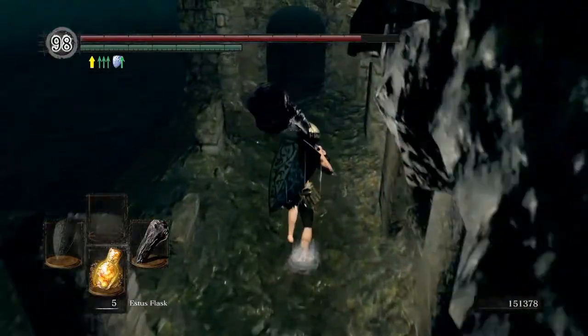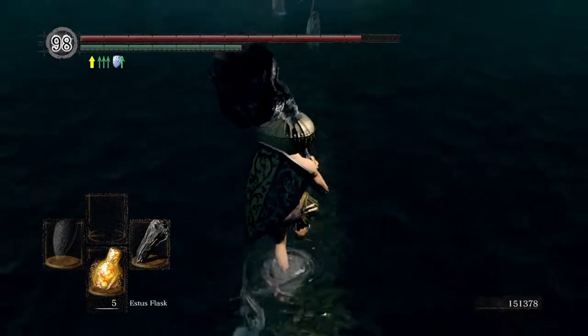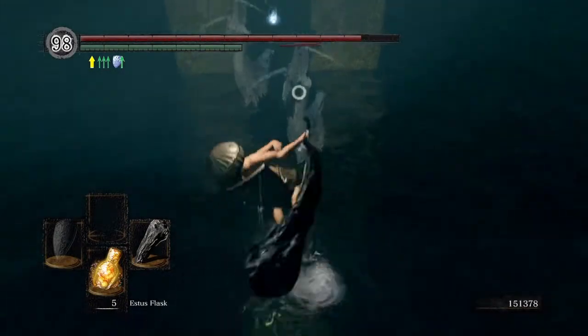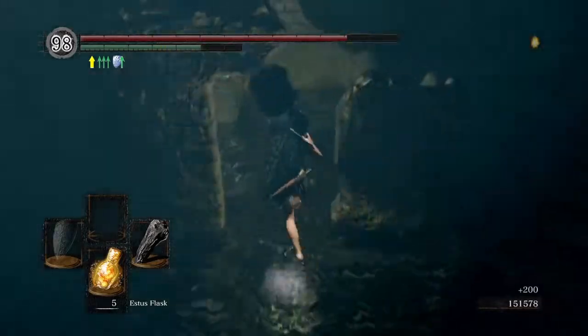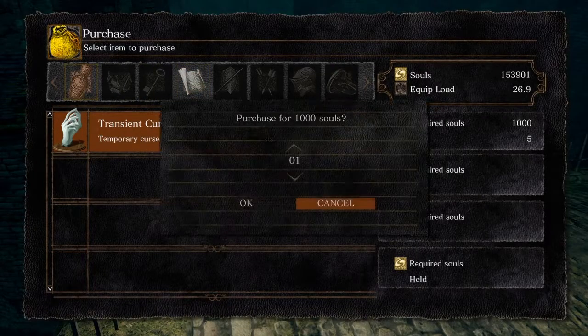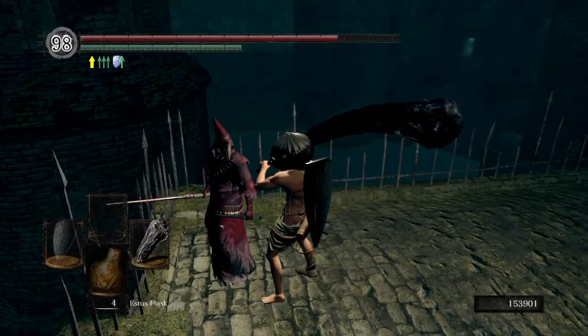Come over here and grab this Fire Keeper Soul. And then after that, meet up with Ingward and buy whatever you want.